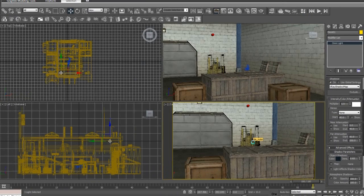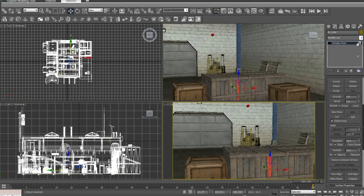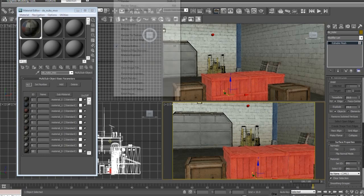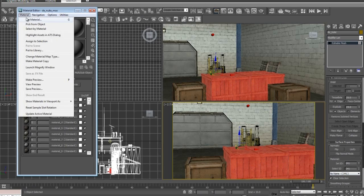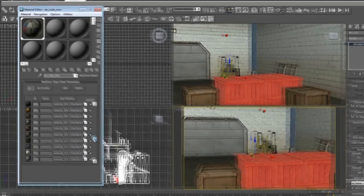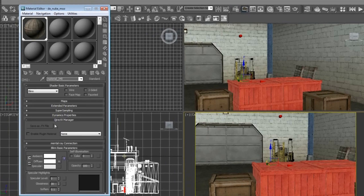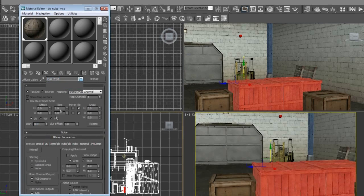Now some little tricks to make your scenes look better because a lot of people don't do this. Click on this and go back to Select ID - you can see what it selects. Go up to Rendering, Material Editor. Look for Select ID number 341 - this picks everything that has the same texture in this multi sub-object. If the texture isn't here, come up to Get Material and click on denuke.mso. Now look for material number 341, click on it, and then click on this M - this is the diffuse map.